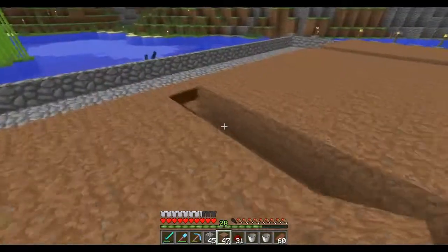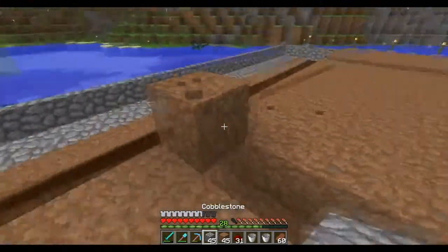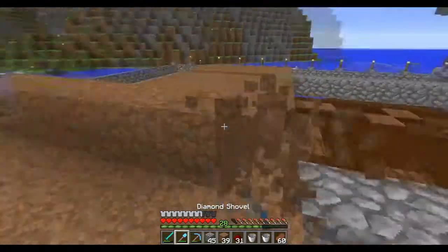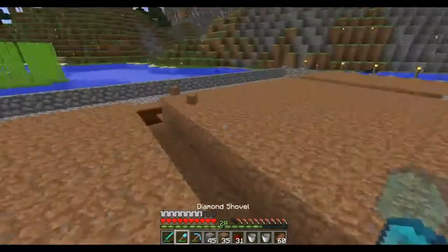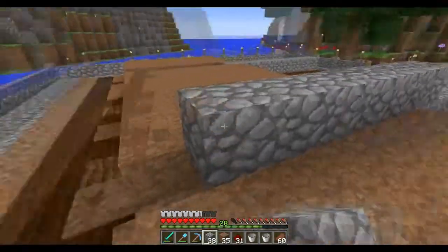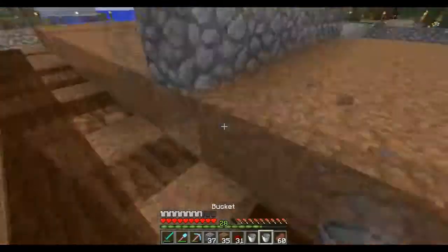Since water doesn't fertilize a block above it, this is why we have to make it this way. It's really complicated how redstone and water works, but once you've seen a couple of examples, it's pretty easy to start making stuff out of this sort of farm. I actually want to make this out of cobble, not dirt, because the water will start to fertilize that.